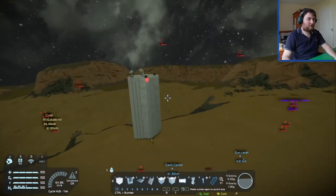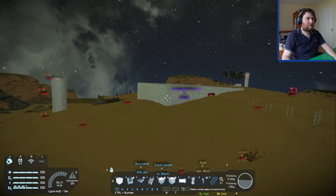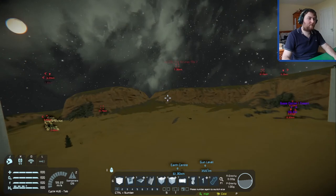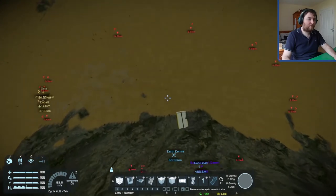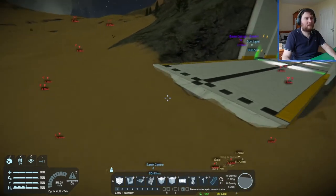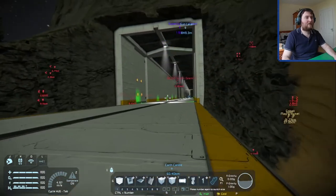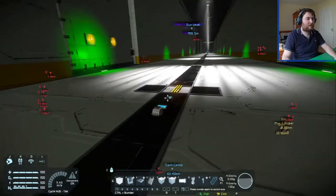Nothing to worry about — we can do that in the future. There's another tower, so there are four towers on the base. Let's go down to the bottom section first. Vehicles can drive in from land and come into this tunnel here — I'll just quickly show this tunnel.